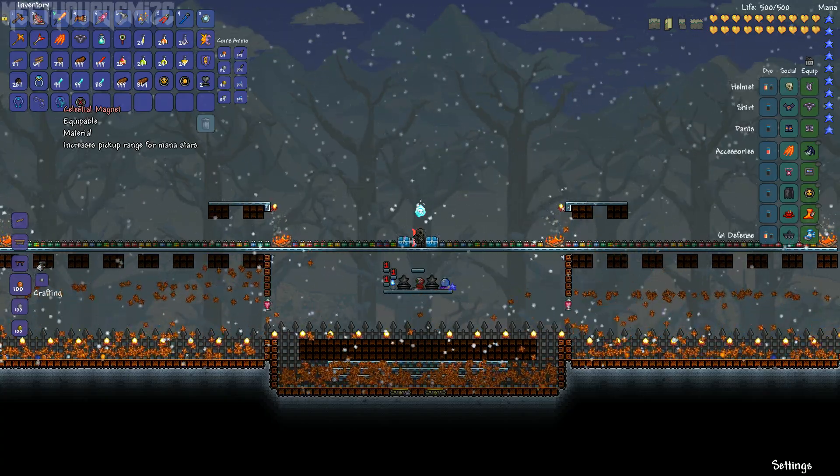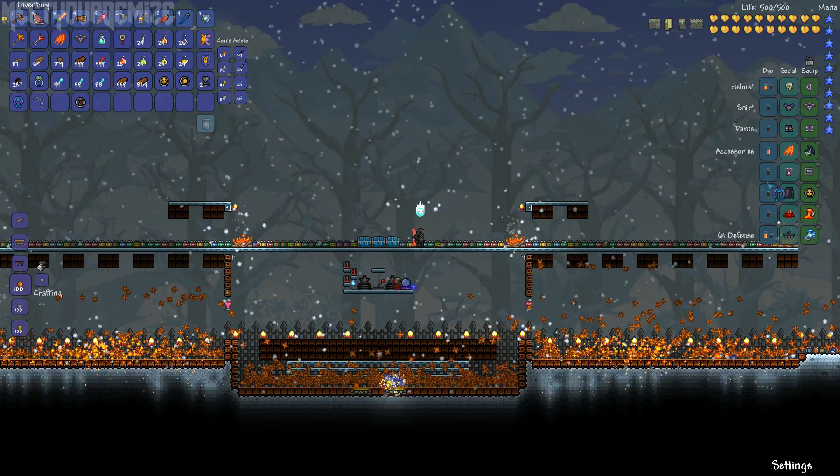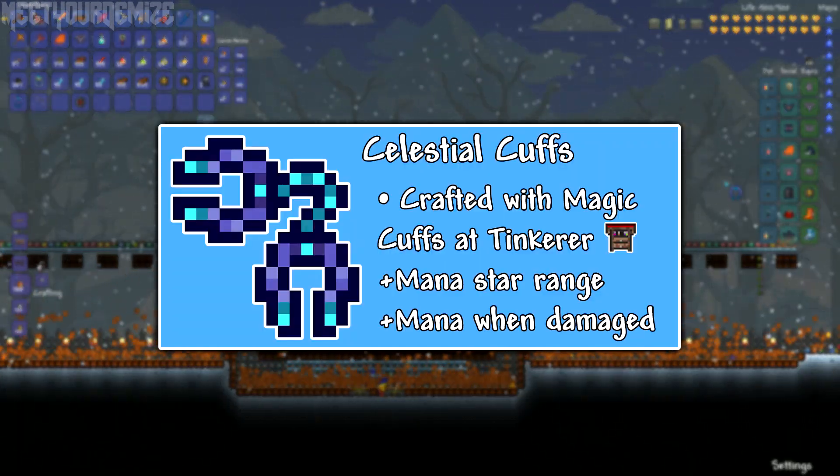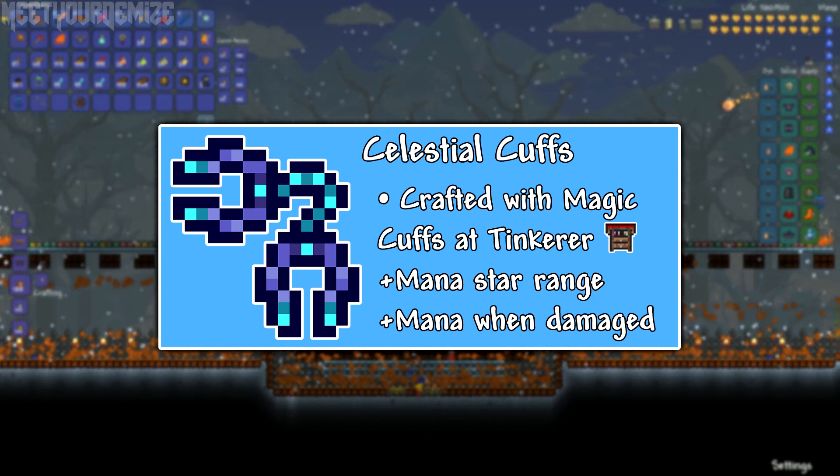The Celestial Magnet is the common ingredient for both the Celestial Cuffs and the Celestial Emblem, crafted at a Tinker Workshop. The Celestial Cuffs, as you can tell from the name, are a combination of the Celestial Magnet's ability as well as the Magic Cuffs, which restore mana when you are damaged.